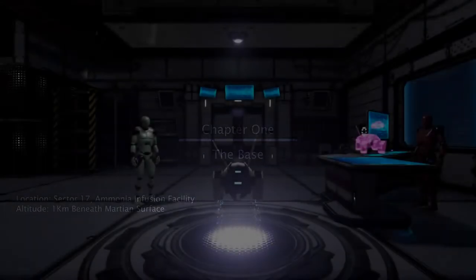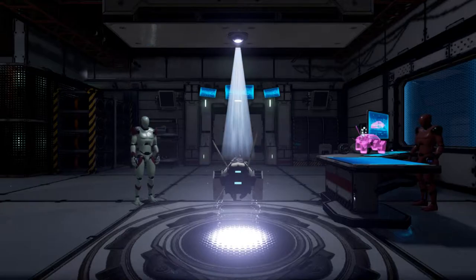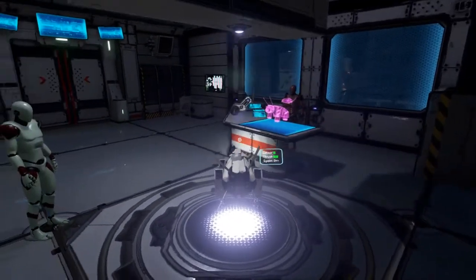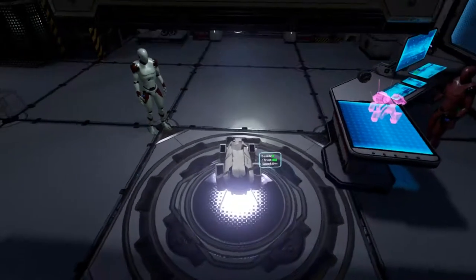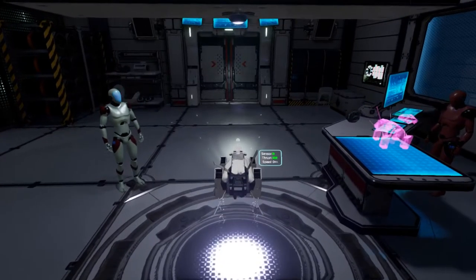Looks like she's coming online. Get the stutter assembler ready — we need to get our sensor attached before the power goes out again. Activating sensor, internal diagnostics coming online, navigation protocols active. Dog, can you move? Glad to see everything's working, Dog. Android 520 wants to see you in the lab.